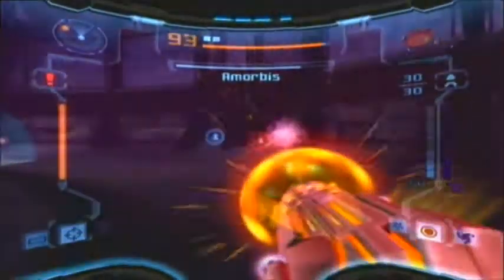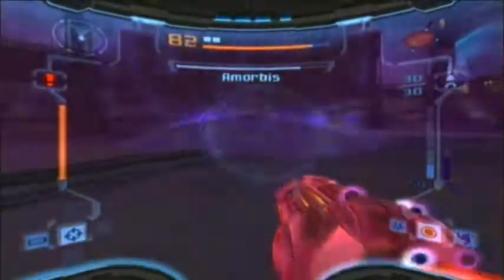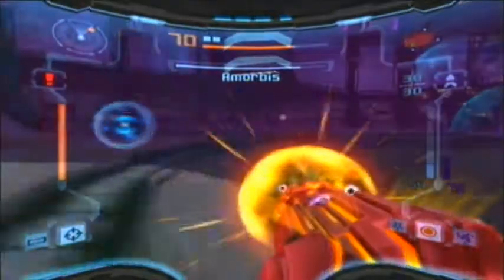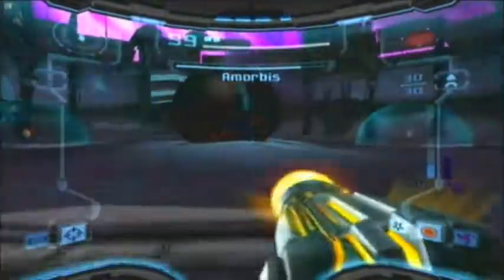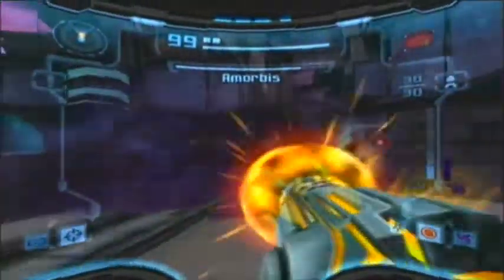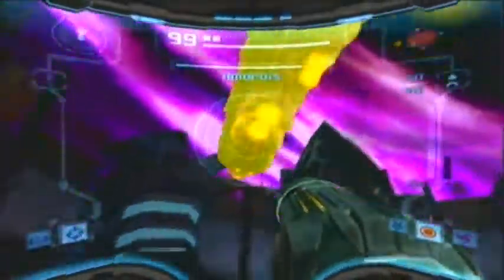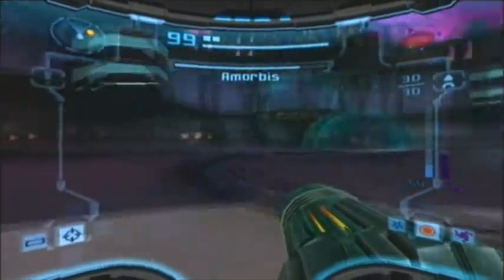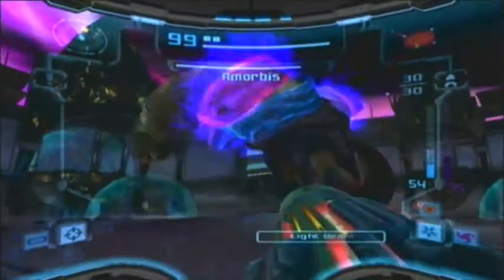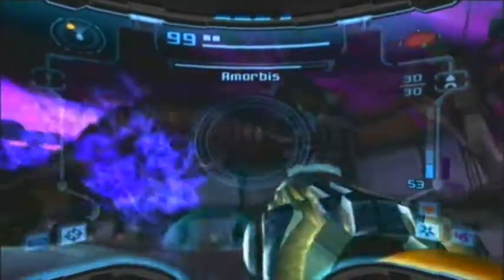I know it might be hard to keep track of where they are, but that's the best advice I can give you. Just repeat the whole thing — start with a charge beam and then shoot normally to get rid of them. Now both of them are appearing at the same time, so they can be a bit annoying.